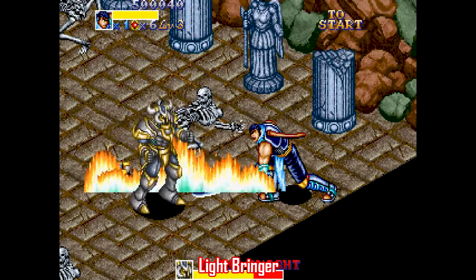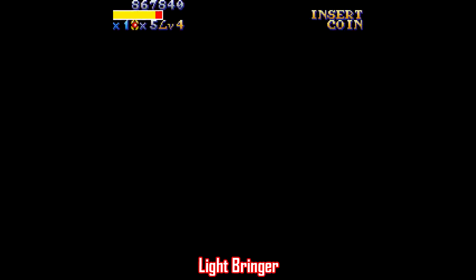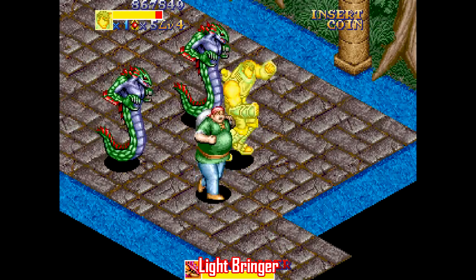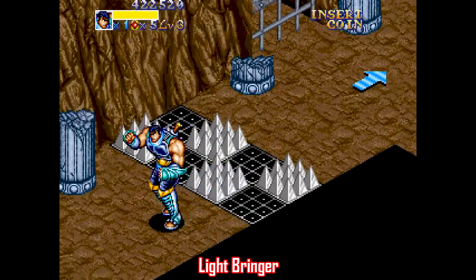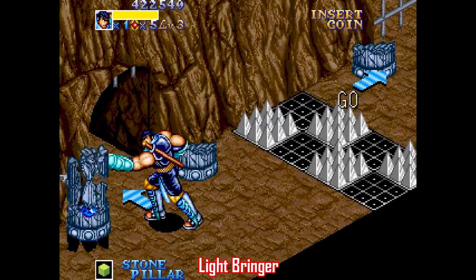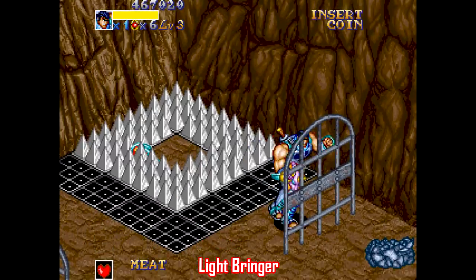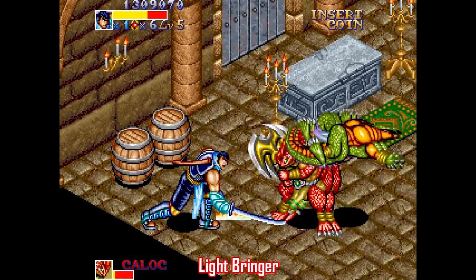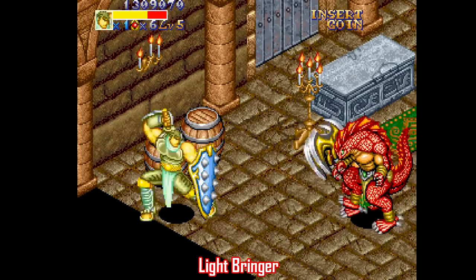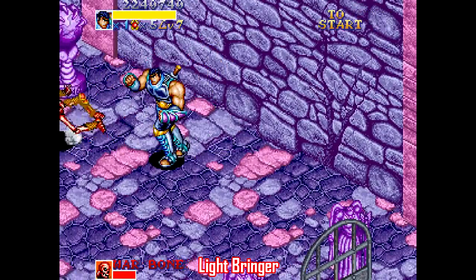Here's a beat-em-up that's a little different. Lightbringer has an isometric viewpoint and is a bit slower paced than the other beat-em-ups here. There's some exploration as you move from room to room finding items and power-ups, and it also has platforming sections. Lightbringer at least provides a distinct shadow beneath your character to help with that. It has a Landstalker kind of feel, but with a Knights of the Round beat-em-up style featuring parrying and blocking — a unique twist on the genre.